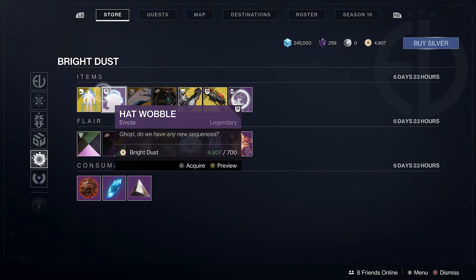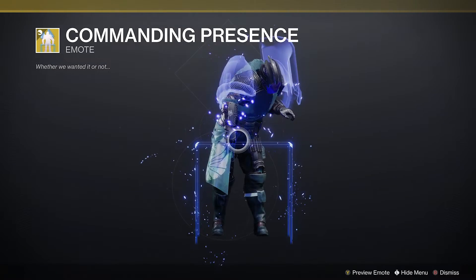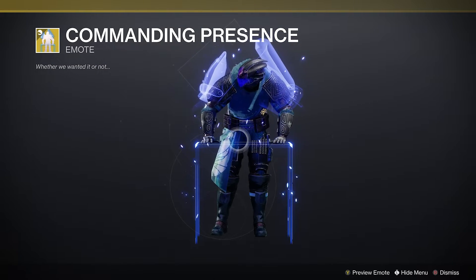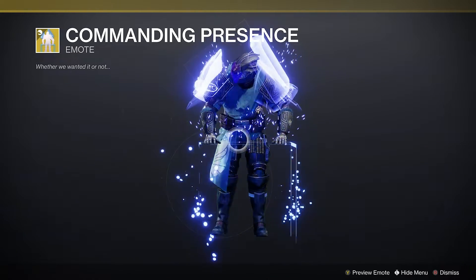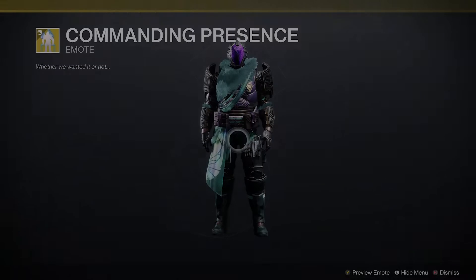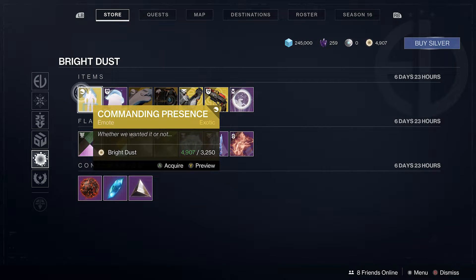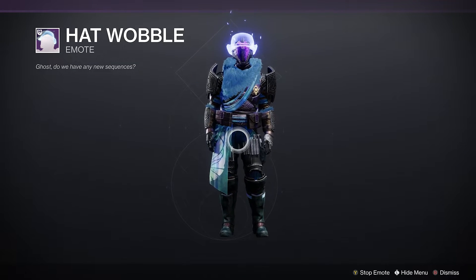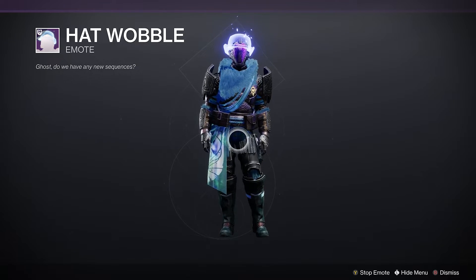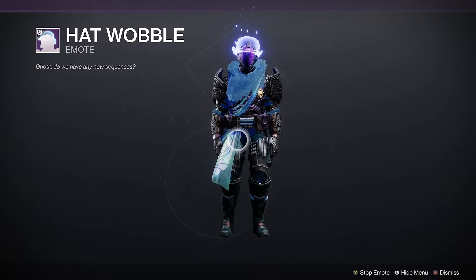Of course we have our Scavenger's Boon, Glimmer Shard, and Concentrated Managen. In our bright dust section we have a Season of Arrivals exotic emote, Commanding Presence — the description reads 'whether we wanted it or not,' which is a Zavala quote. We also have the Hat Wobble emote going for 700 bright dust — honestly I'm not sure what movie it's from.